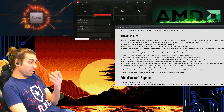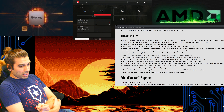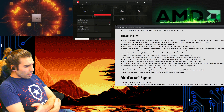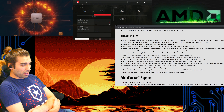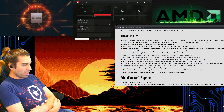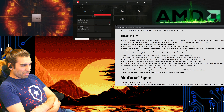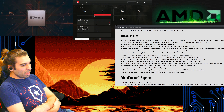Looking at the known issues still out there: the R9 200, R9 300, and R9 Fury series products may experience instabilities with limited numbers for DirectX 9 and 11, which is kind of bad considering that's the majority of what you stream or play games on. When utilizing high refresh - the 120Hz display - a workaround if you're experiencing these issues is lowering your display refresh rate. That sucks, but I guess if this is the current workaround that's what they're telling you. Trials Rising may experience exclusive fog or smoke in certain areas of the game.